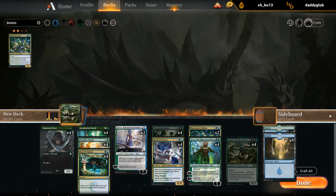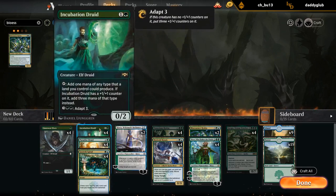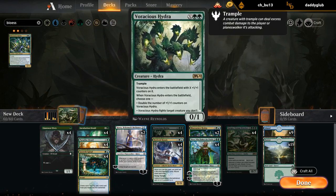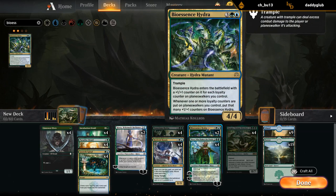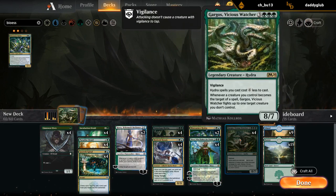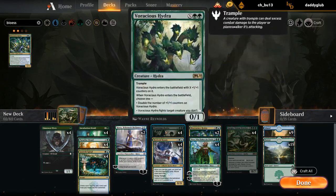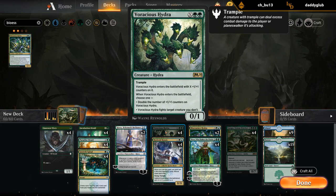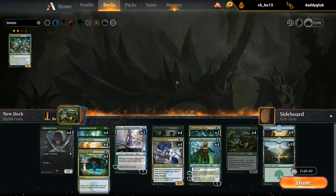Looking at the curve: turn 1 Llanowar Elves, turn 2 we have 12 different 2-mana ramp cards, turn 3 Kiora, turn 4 Voracious Hydra for X=2 or Hydroid Krasis for X=2, turn 5 Bioessence Hydra, and then at 6 Gargos. We might have a few too many curve-toppers, so I could see shaving a few copies of Gargos or some of the other Hydras.